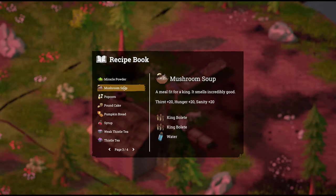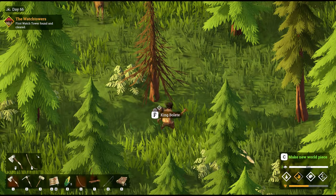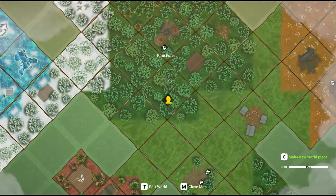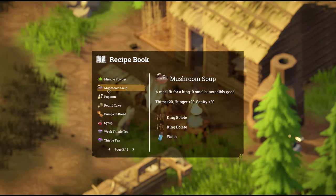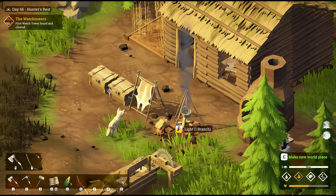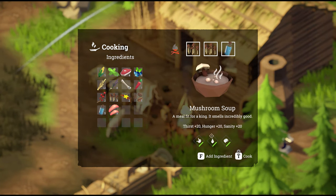Next up, mushroom soup — a meal fit for a king. It smells incredibly good. It's plus 20 thirst, plus 20 hunger, and plus 20 sanity — all around a pretty good meal. This takes two king boletes and one water. Your king bolete mushroom is going to be found in the forest. Click on it and voilà. These are your forest tiles. Two king bolete and a water — there's our mushroom soup right there.